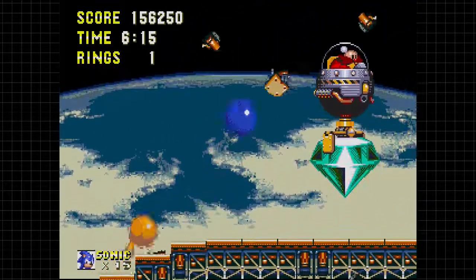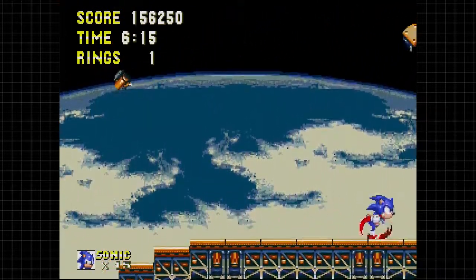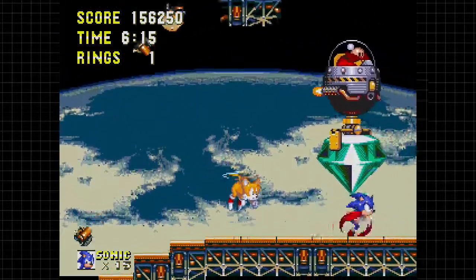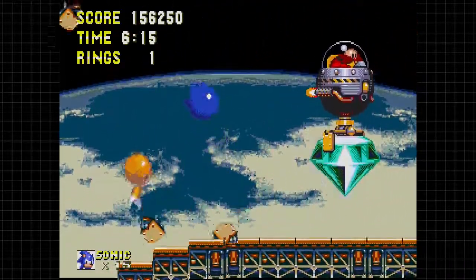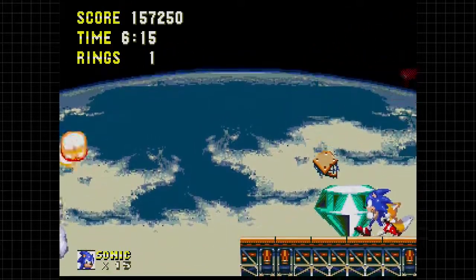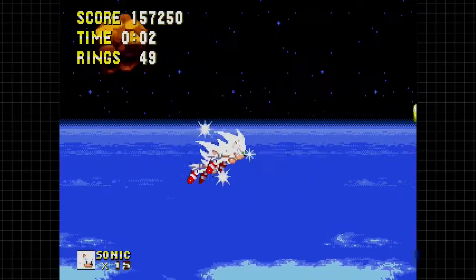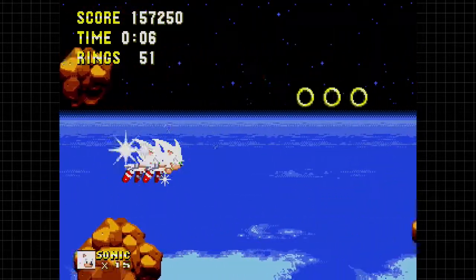Eggman - or Robotnik - is trying to make a run for it. Gotta keep remembering it's Robotnik right now, we're not that far in the timeline yet. He's trying to make a getaway with the Master Emerald, so we have to stop him. This part can be kind of nerve-wracking because the ground's falling apart, and if you hit him you'll lose momentum. There we go. If we didn't have the Chaos Emeralds or Super Emeralds, we wouldn't be able to go into the Doomsday - but we are in the Doomsday.